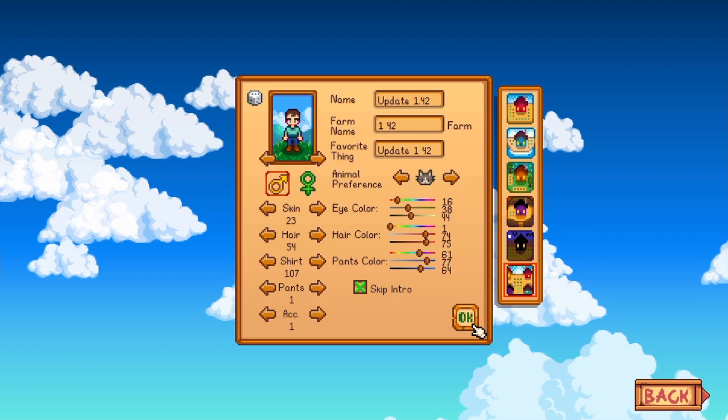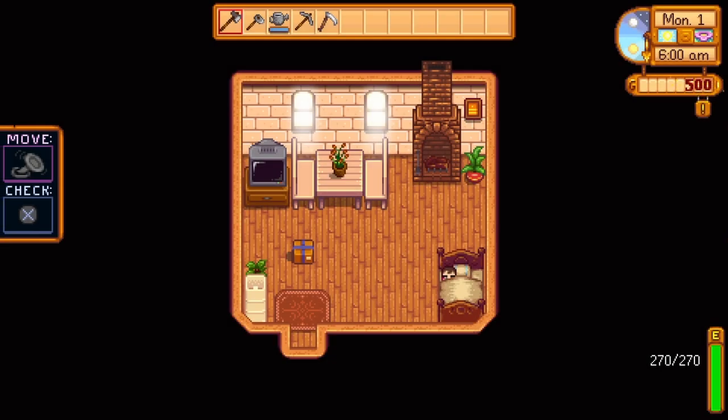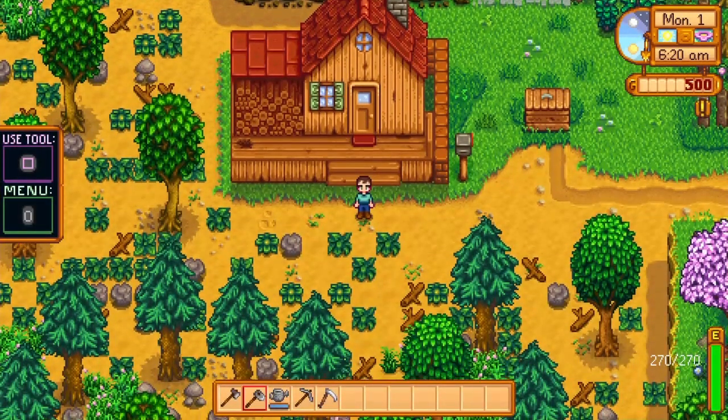We're going to get a new save started on our Four Corners farm and I'm going to show you a little preview of it. We'll check out all the different corners and I'll read all the different patch notes for you — all the different things they added: endgame features, content, multiplayer, bugs they squashed, new items, shirts, stuff like that. Let's check out the new map, Four Corners, specifically designed for multiplayer.